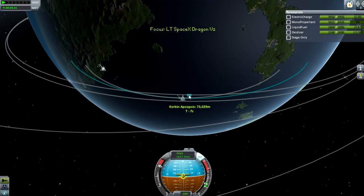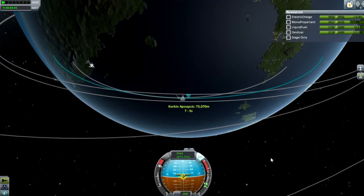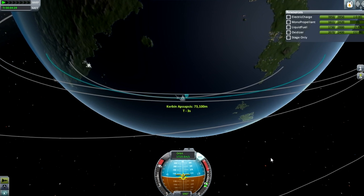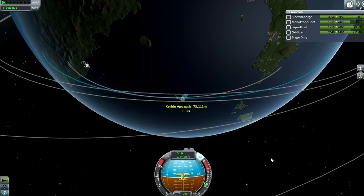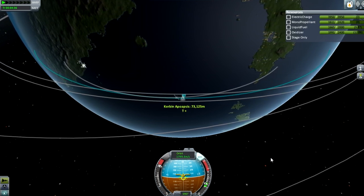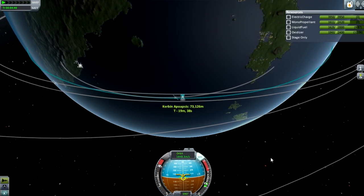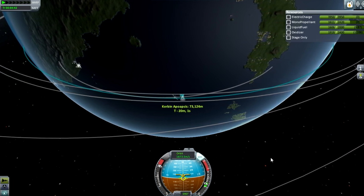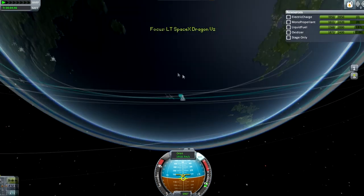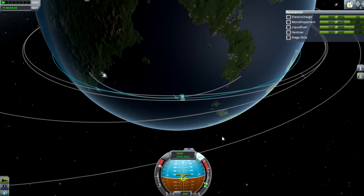This stage has a lot of fuel left over at the end, much more than it does in real life, because first off this is Kerbin so it's very small, and that payload is not as heavy as the real payload. Usually the real one would take about 13 tons to orbit. This isn't a brilliant model, but it is a very nice mod, actually. I do like it — it's made by Laztech; I'll link that in the description. If it's not there, someone yell at me in the comments.